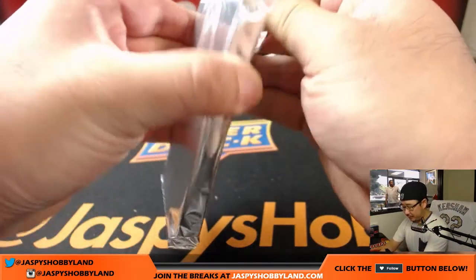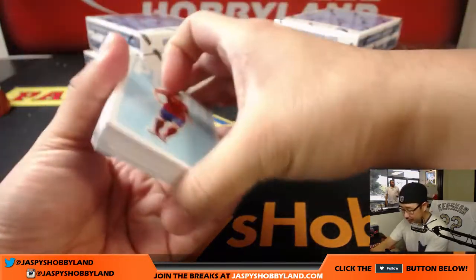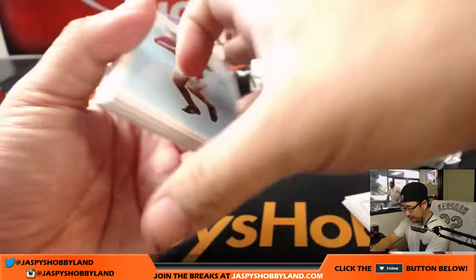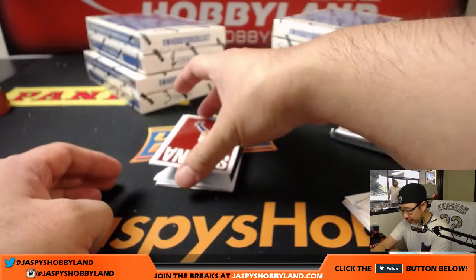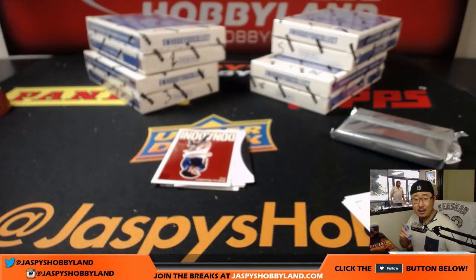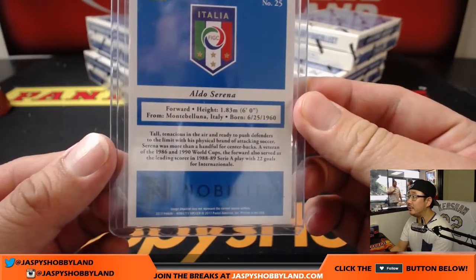All right, pack one — good luck. We have not seen the Pele case hit yet. We'll start off with Puyol. All cards ship. I really do like the design here — even the serial-numbered cards will have some solid value too. We'll start off with Aldo Serena for Italy, 179 out of 199. That goes to Ricky Holberg in Italy. Forza Azzurri. Nice — old school guy.